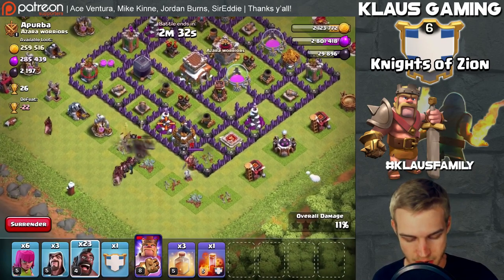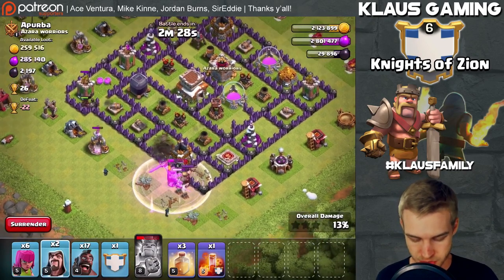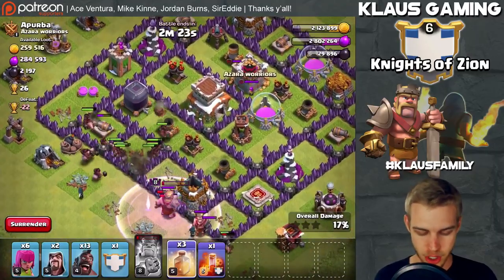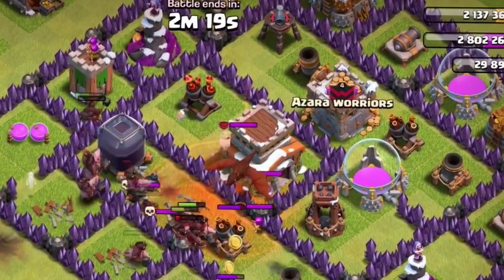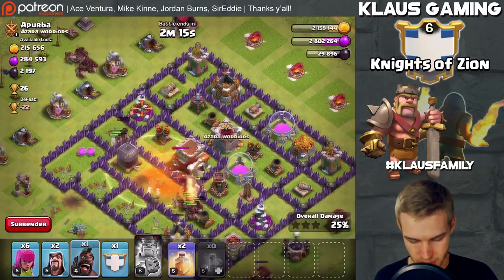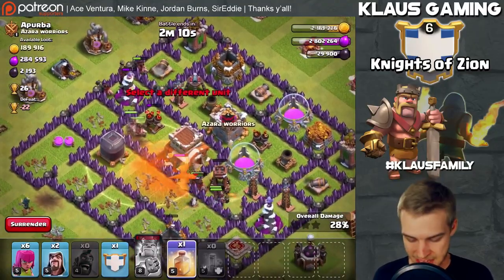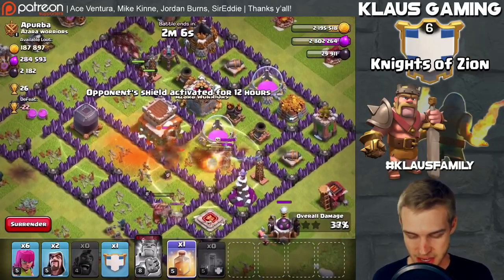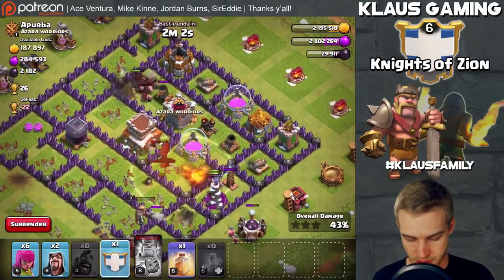Pulling hogs right at the wizard tower, also targeting that archer tower over there. Popping the king's special ability and putting a wizard down as well. I've got a handful more hogs and - oh snap, a dragon in the clan castle! Let's drop a heal spell and put down our hogs over here. I have not run into a dragon in the clan castle yet - that is a scary thing.